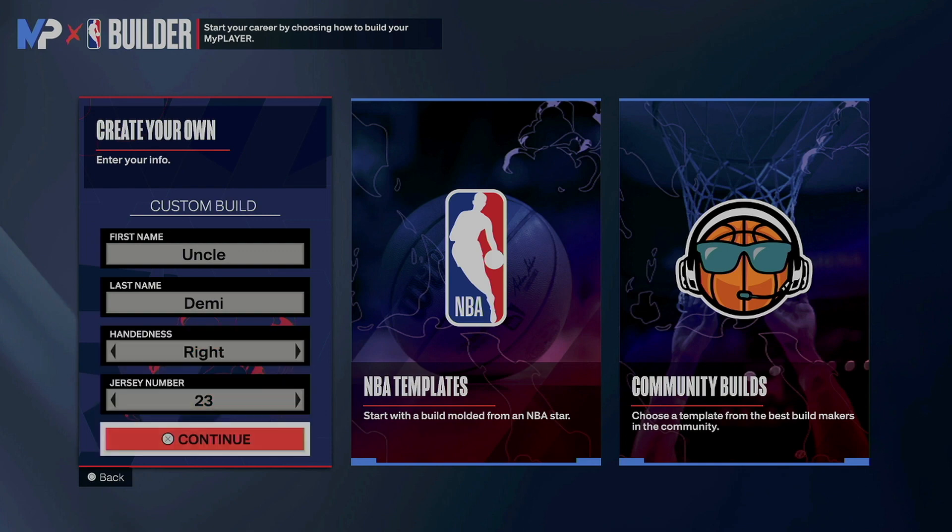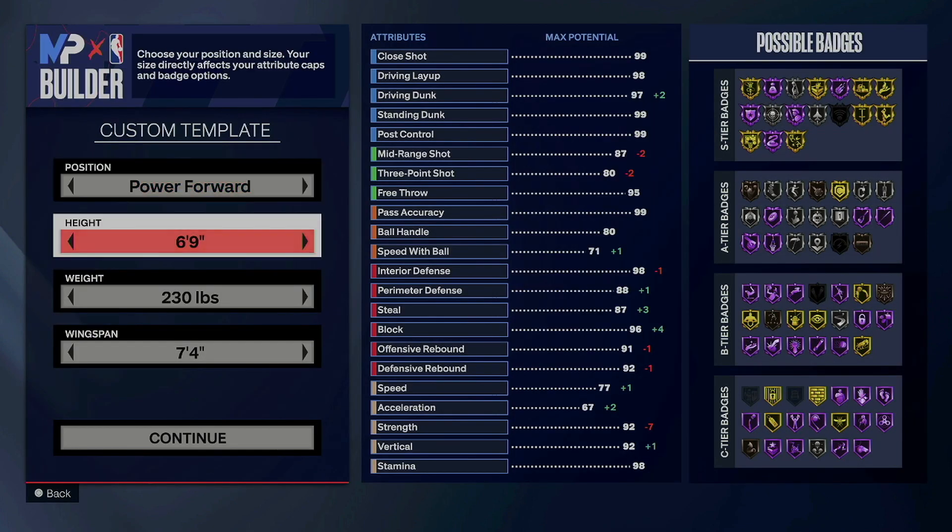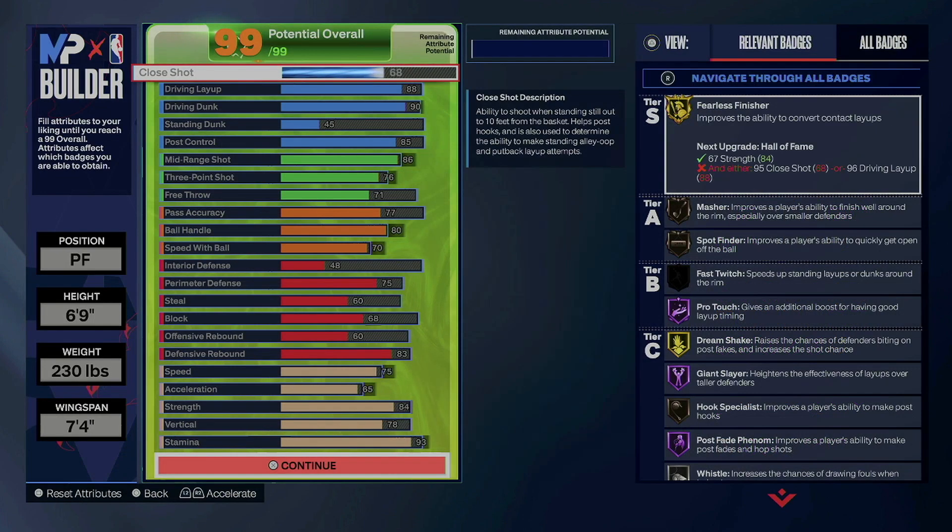This is one way that I would do it. Right-handed number 23 doesn't really matter, but this time we're going 6-9. 6-9 builds are really good this year — other than the fact that you miss out on animations. But at 6-9 you get so much more attributes, and the fact that LeBron James is actually 6-9. We miss out on ball handling and speed with ball, but we're also going to be able to get some really good animations and badges out of it.